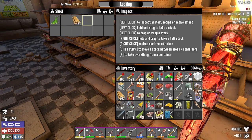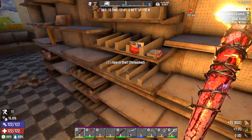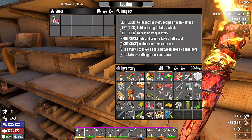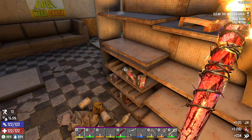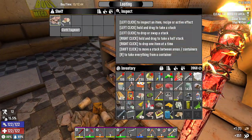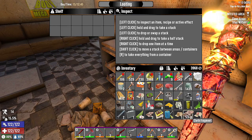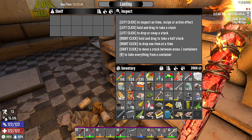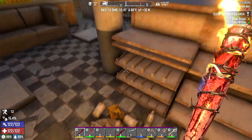We have 230 arrows — we're going to drop that. As I say that we're not finding any books, we find an armor book. Bandages are good — oh nice, and a first aid bandage. Let's put — I did bring my first aid kit. Craft bandage — there we go.